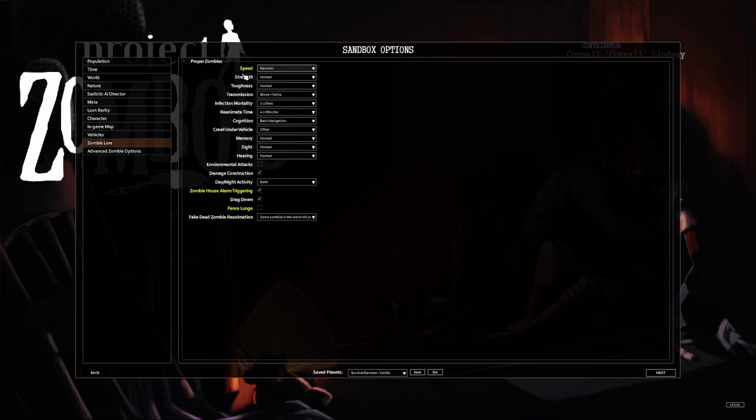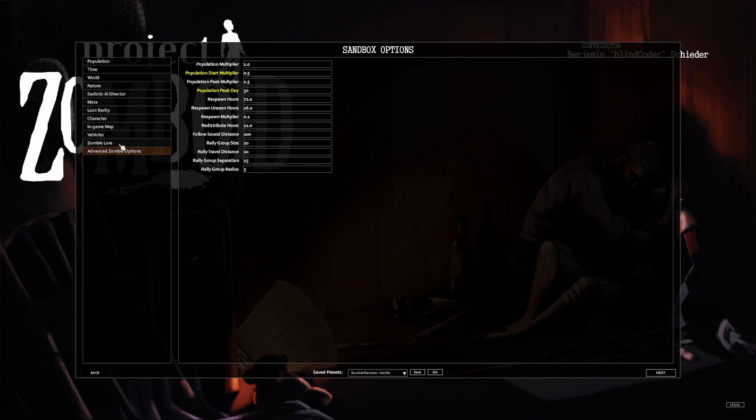In the game map I just have the world map. Vehicles are standard. Zombie lure speed is set to random so it'll give a variety based on the custom zombies settings. I turn fence lunge off because I think zombies wouldn't actually be able to lunge from a fence. I keep house alarm triggering on — realistically a house alarm isn't going to know the difference between me breaking in versus a zombie breaking in.